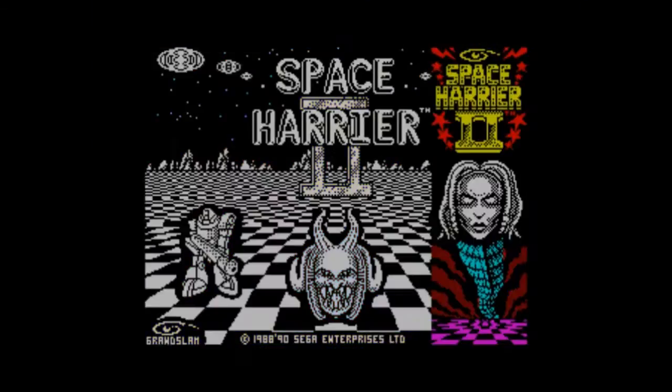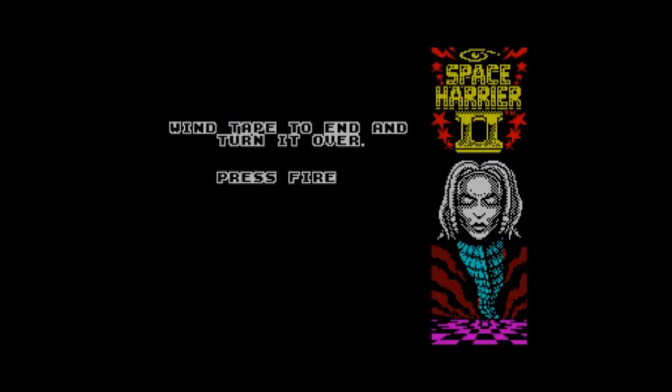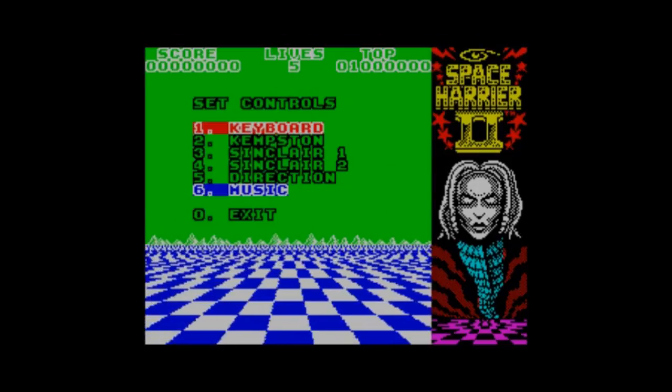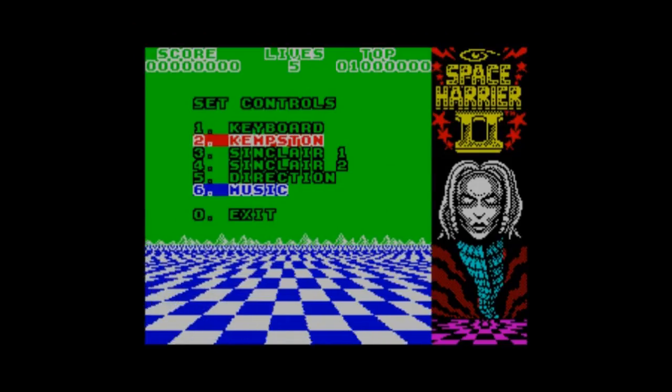Welcome back everyone. We're looking at Space Harrier 2 on the ZX Spectrum 128K — quite nice music on this one. We looked at it already on the Commodore Amiga, so it's about time we looked at it in the Spectrum world. I think this one only came out on the 128K — correct me if I'm wrong — published by Grand Slam Entertainments in 1990, a progression from the first game Space Harrier 1.